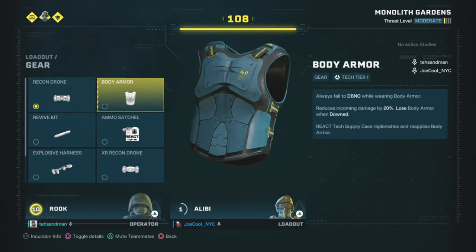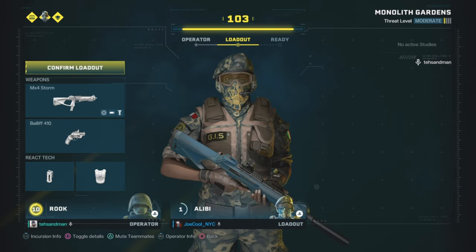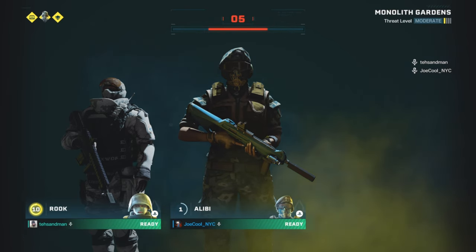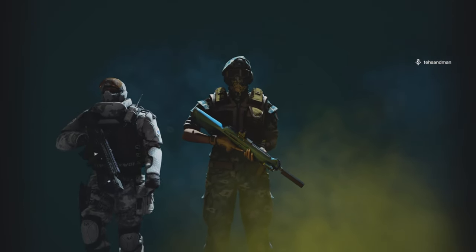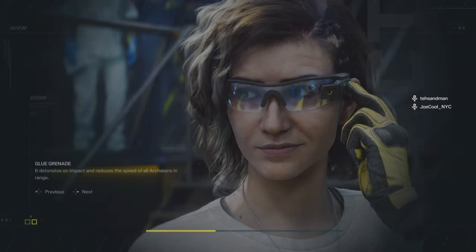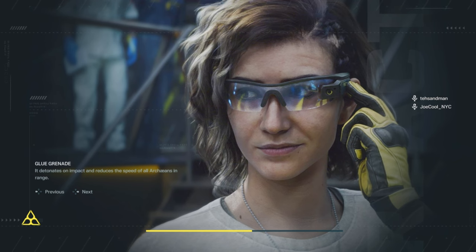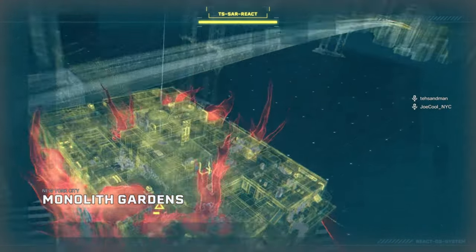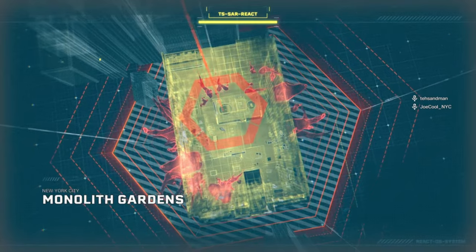What's going on guys, Sandman here. What you're watching is some Rainbow Six Extraction armor tests that Joe and I did to test out everything and give a baseline. Joe has picked Alibi with body armor. We picked a handful of characters — specifically the ones with one armor and low levels, like level one, two, and three.